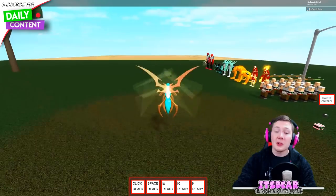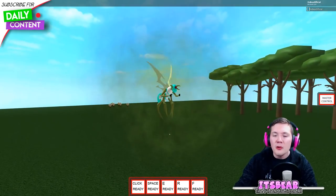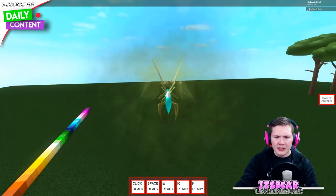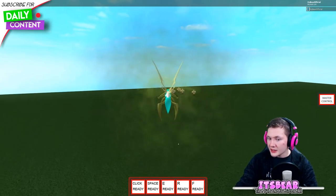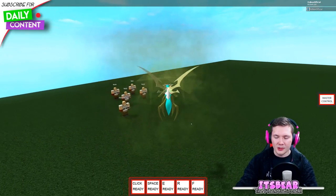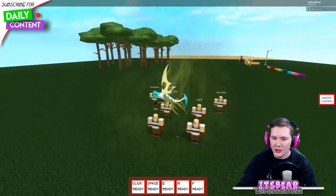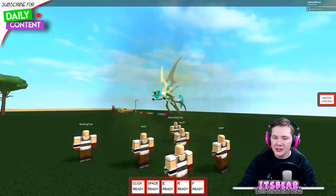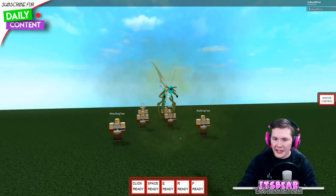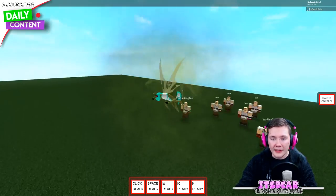Onward to the star of the episode: Stinkfly. As you can see, he has a big aroma cloud around him. I'm not sure what it actually does — I've been trying to figure this out. Maybe it's just aesthetics, but it does look really cool — it makes sure you know he's a stinky fly. He doesn't seem to do damage with it; I thought it would be like a poison cloud, but that doesn't seem to be the case. There is actually something you can do with it, though — I'll get to that in a second.